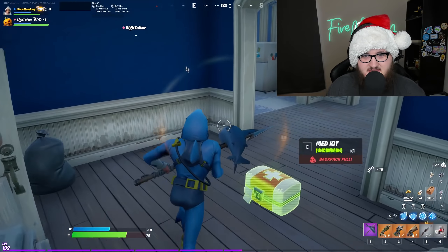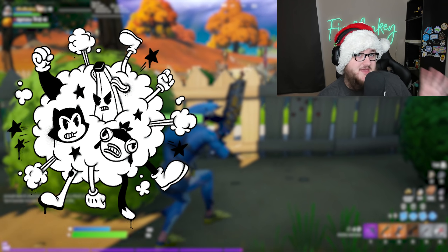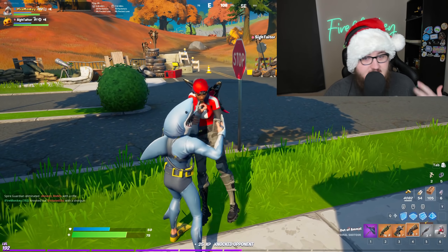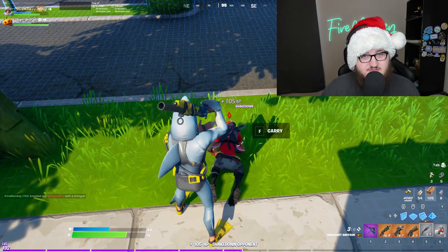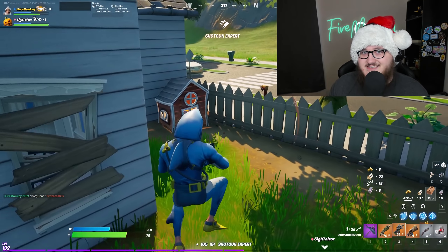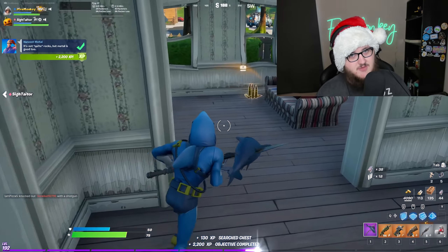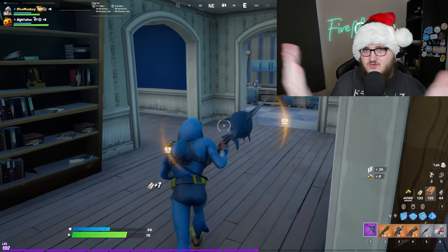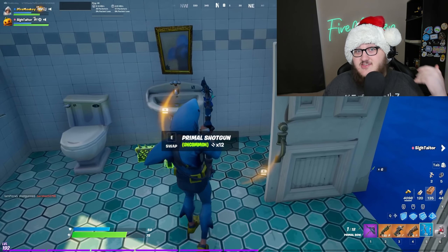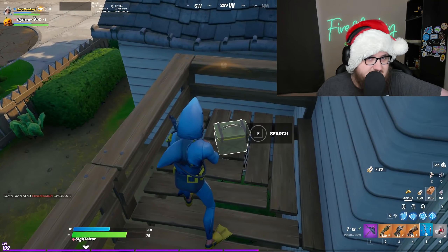I also want to mention something I almost forgot: there's a spray you can see on screen right now. It appears this could become a bundle soon, as four files exist for a comic version of Meowsles — three for an emote and one for the actual comic Meowsles body. Maybe all the skins in this spray will become a bundle in V16.30 or a future update. Let me know in the comments: do you think they'll turn this spray into a bundle, or scrap it?